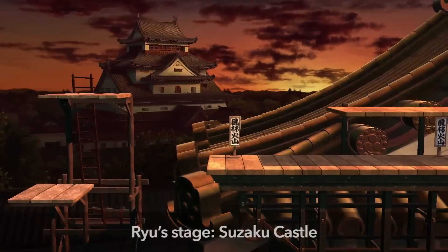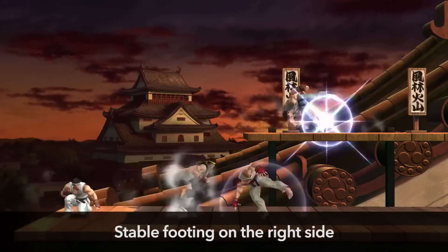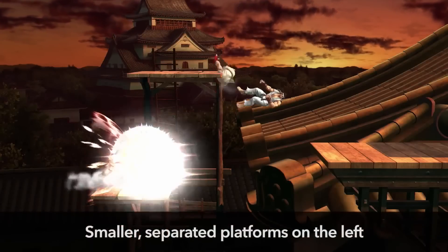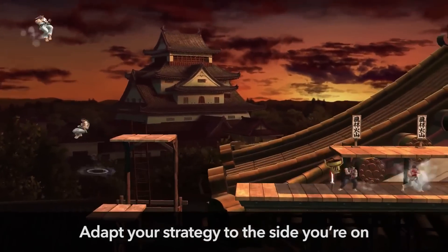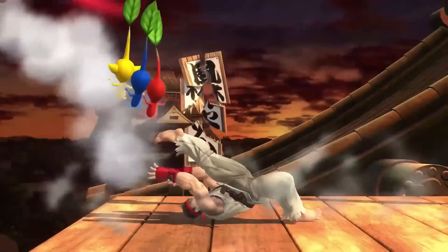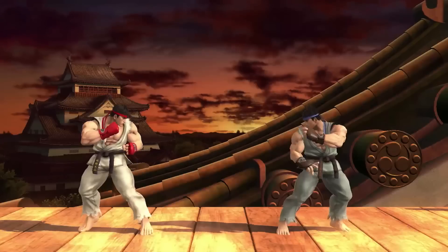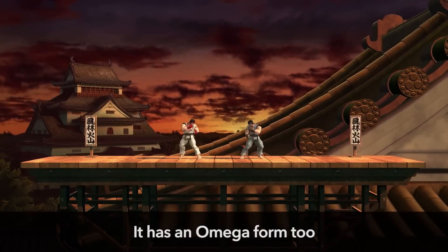We're also releasing the new stage, Suzaku Castle. The right side provides stable footing, while the left side has smaller, separated platforms. That means your strategy needs to adapt to the side you're on. When you launch your opponent at close range, you can actually destroy the sides. In Omega form, it looks even closer to the original game.